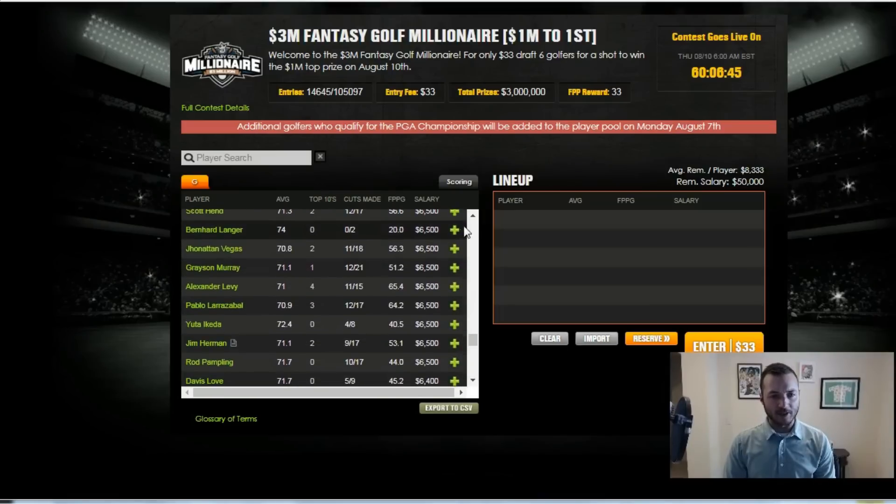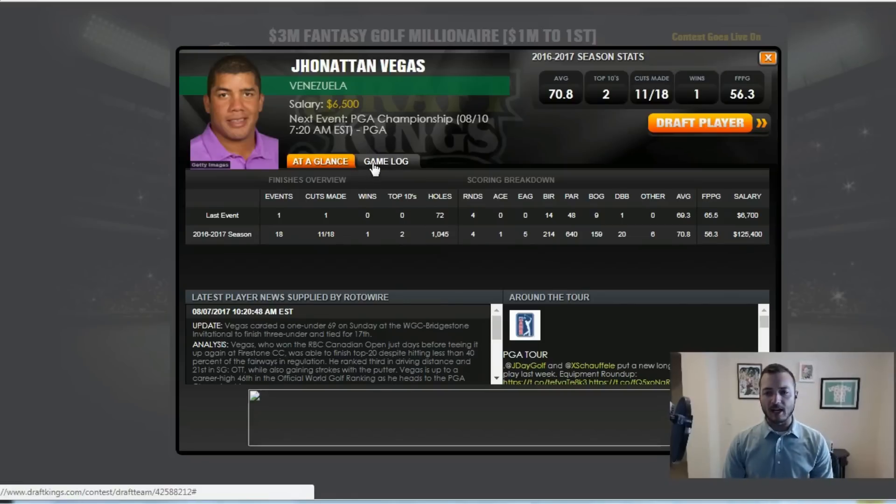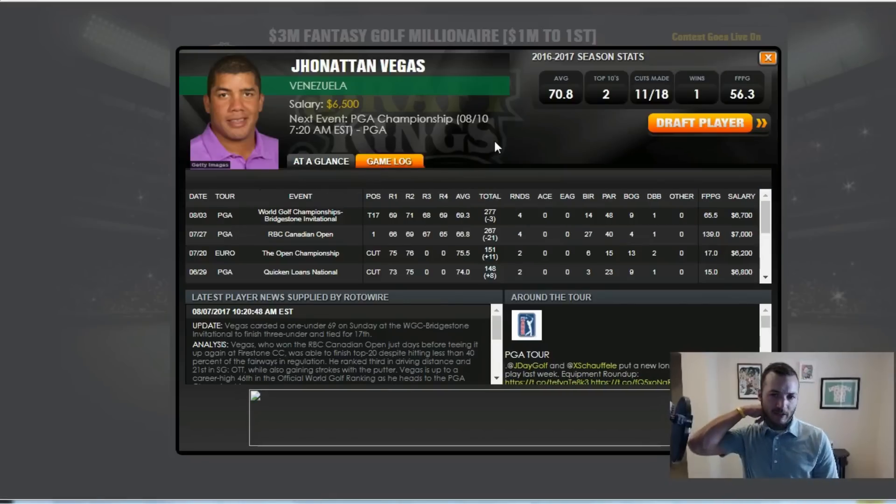Down at $6,500, Johnny Vegas — probably no surprise that I'm interested in him. The guy was $7,000 and won the RBC Canadian Open, then followed that up with a T17 with three rounds in the 60s at the WGC, and the price has gone down each week. Vegas is hard to argue against — in the last two weeks, not many guys are playing better: he wins and then basically top 15s a World Golf Championship. Hard to argue that a lot of guys are playing better than him. $6,500 is pretty low.